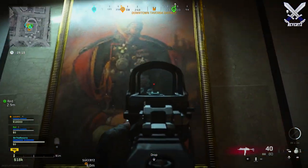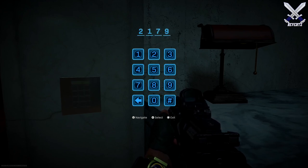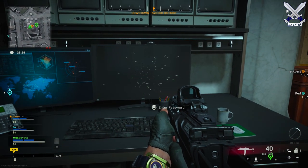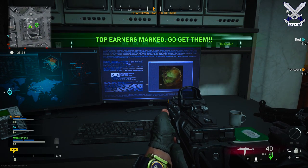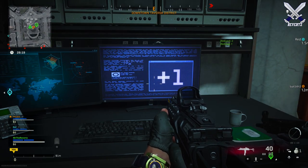After that, go to this keypad and type in the code 2179 — it's always going to be that code. After that, turn around to the computer behind you and interact with it. This will close off all the doors in City Hall, and then gas is going to fill up the entire room, so you have to enter in the code fast or else the gas is going to kill you and your team and the code is going to reset.